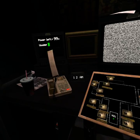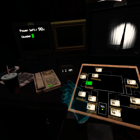Foxy in FNAF VR is like in FNAF 1 — you don't have to watch the camera. He only comes at 7 times.